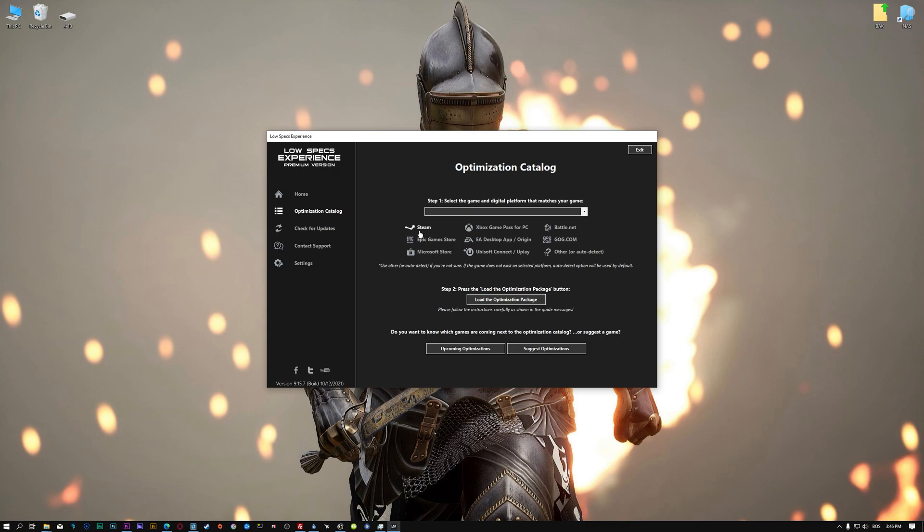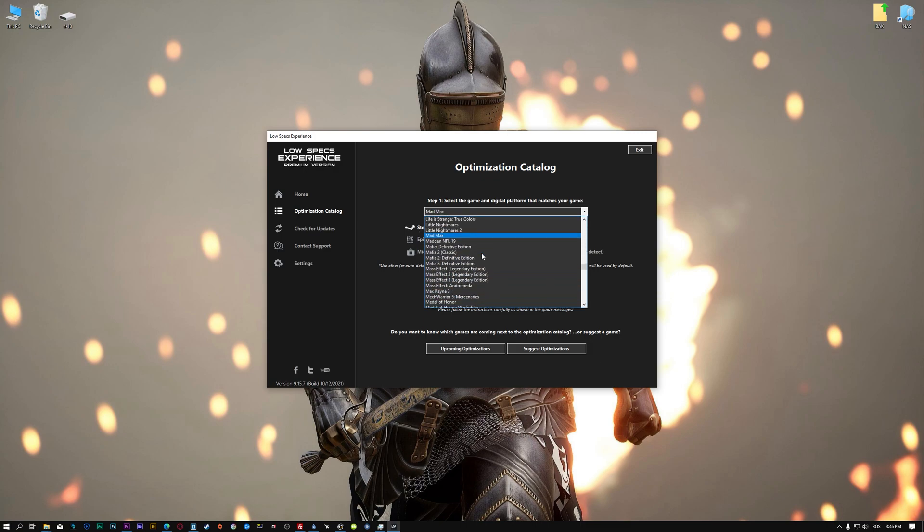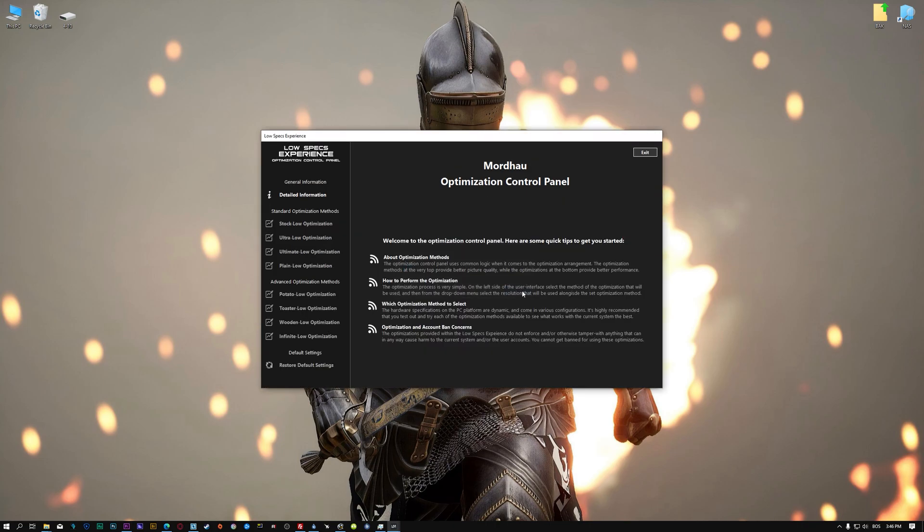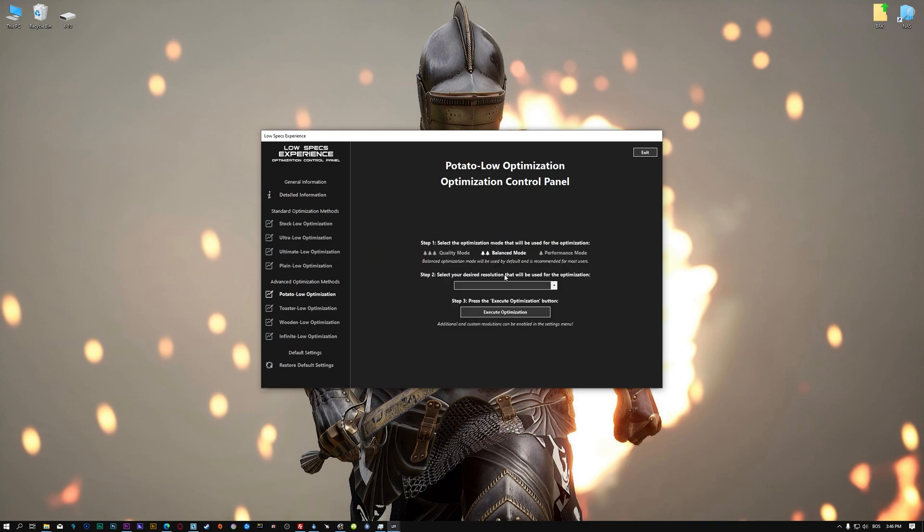From the top of the menu, select the applicable digital platform, and then select Mordhau from the drop-down menu. Once that is done, press load the optimization package. Low Specs Experience will now automatically check if the game version currently installed is supported by this optimization. If it is, press OK and the optimization control panel will load.